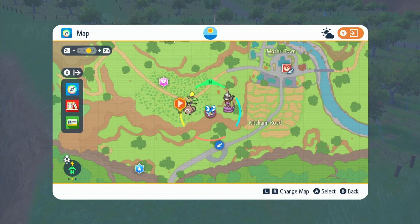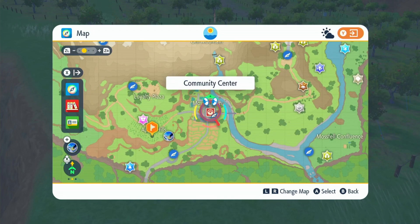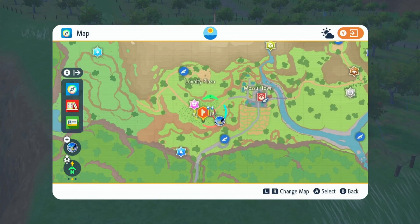We have another how-to catch every new Pokémon in Pokémon Scarlet Violet DLC. This time we have Applin and Diplin. Now if you don't know where you're looking this can be quite difficult. First of all you want to fly over to the community center and then just walk over to the apple hills to get your Applin.